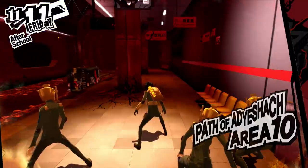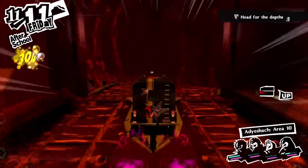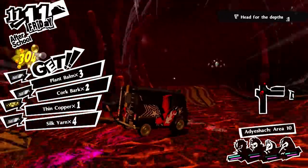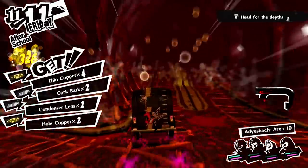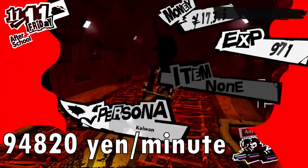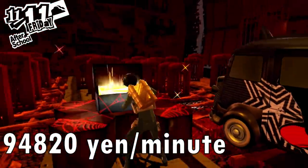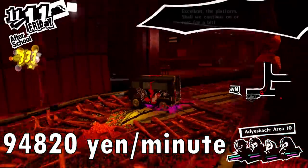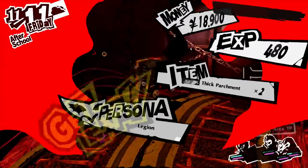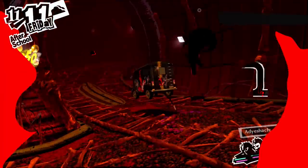Let's test this out where I'm currently at. I'm at the Adyasach block, and I went to one of the lower levels to see how much I can get. I just run through the level — it takes about a minute — looking for stamps, looking for chests, and just insta-killing enemies I see. In one minute, I earned 94,820 yen on that floor. And this is not even the deepest floor of Mementos, so you can potentially gain more. Where I'm at in Mementos, I'm gaining roughly 100k per minute, meaning in 10 minutes I will have a million yen.